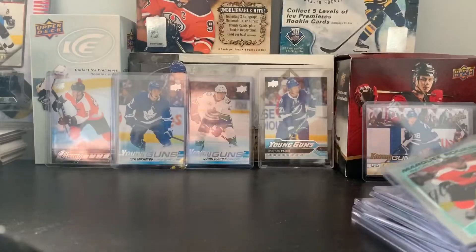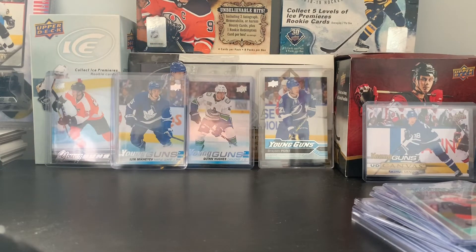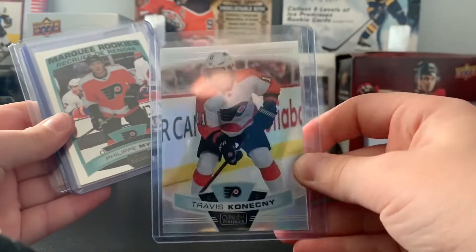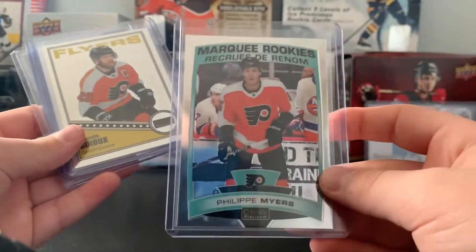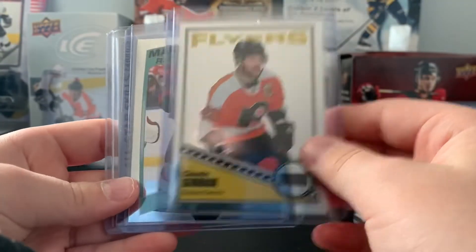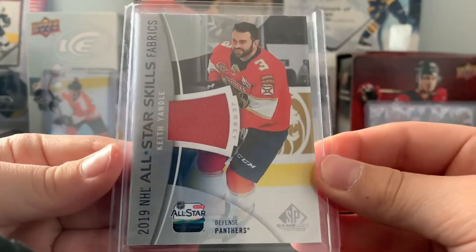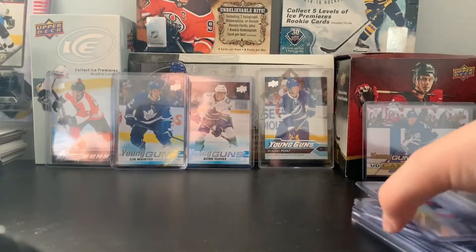I'm happy about this Tyler Bertuzzi sunset card — really looking for a sunset card and there we go. And just a Joel Farrell Marquee Rookie. Next up: we have a rainbow Travis Konecny, a Philip Myers Marquee Rookie — this will be going to my PC so I'll put it in a separate pile — a retro Morgan Frost Marquee Rookie, and a really cool Keith Yandle 2019 All-Star Skills Fabrics.